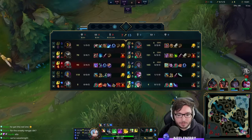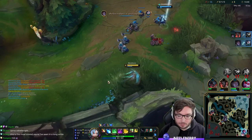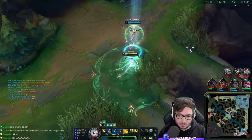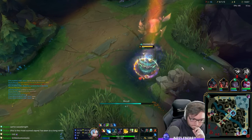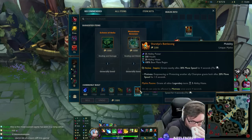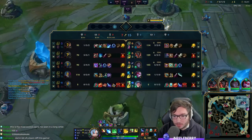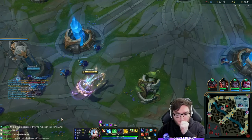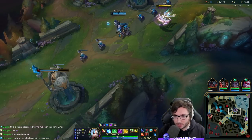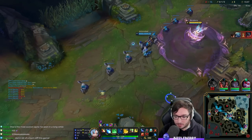We're 3-2 top, 5-3 jungle, 4-0 mid lane. Let's get some passive stacks - not the craziest game so far from a Sona perspective. But things could easily change though if Silas dies and our jungler dies quickly. At least bounties can catch the enemy team up.